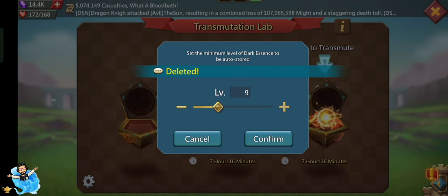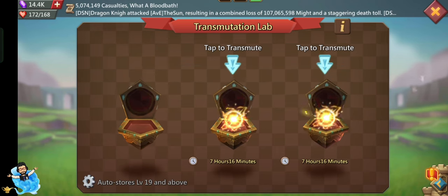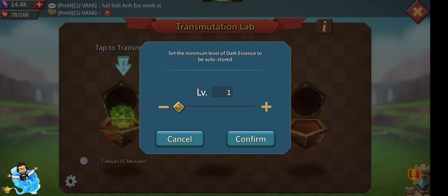It's a really good update — it will be very helpful to get more speed-ups and also do events like Guild Base and Guild Fest. There is one more update about the Darkness: we can go to our Darkness Lab and there is a setting option where we can set the level of essence. We can set a higher level so we only collect higher-level essence.